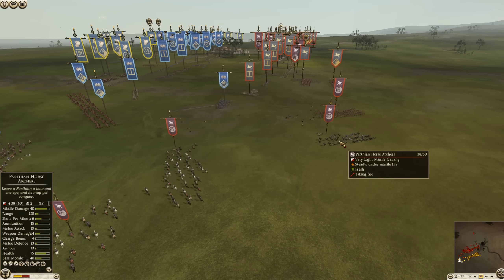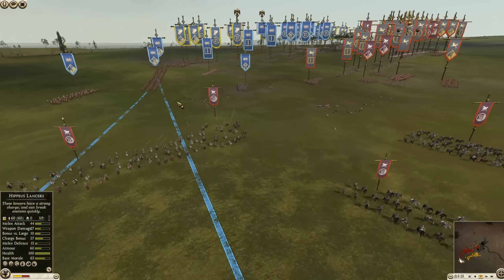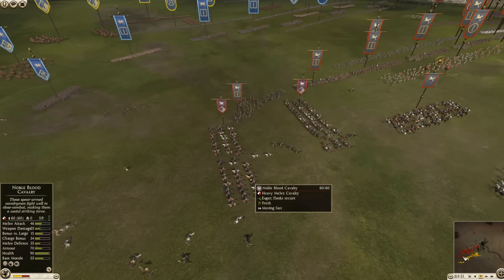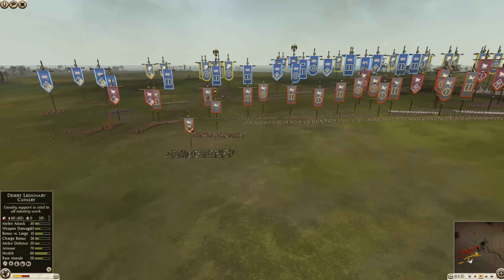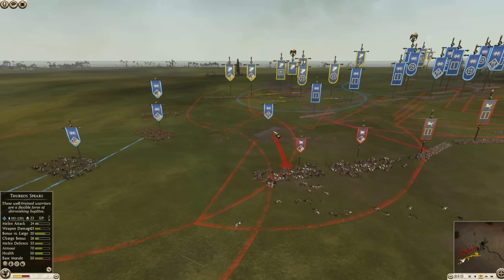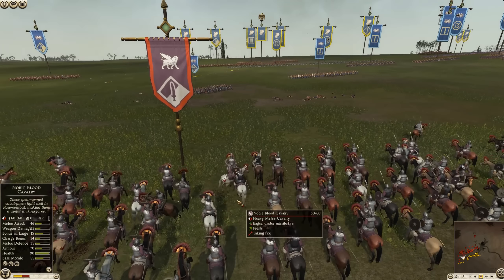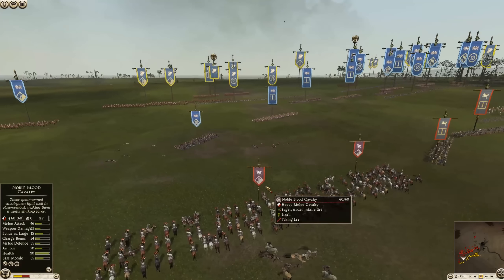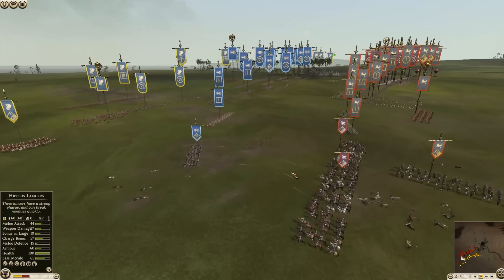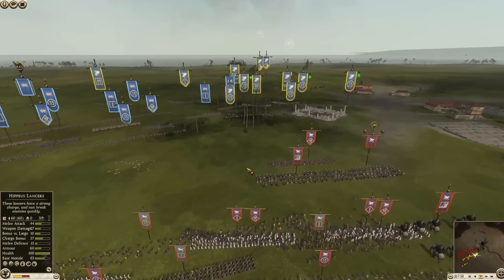The horse archers are making their way to the flank — they've taken some damage. They really ought to target the Citizen Cavalry and the Tarantine Cavalry, and stay away from the Thuriospears. A couple of Noble Blood Cavalry are moving out to the flank, which are going to be quite tough. But those Thuriospears are well within range — a big mistake here by Parthia. You definitely don't want to cop a face full of javelins, especially with that bonus versus large.